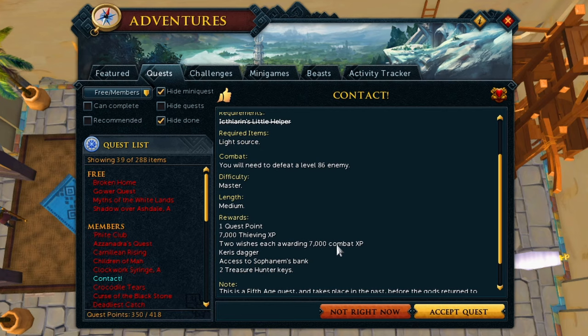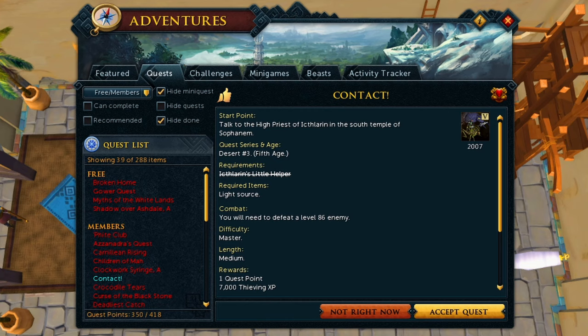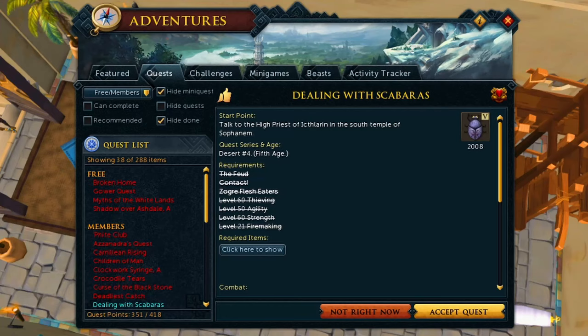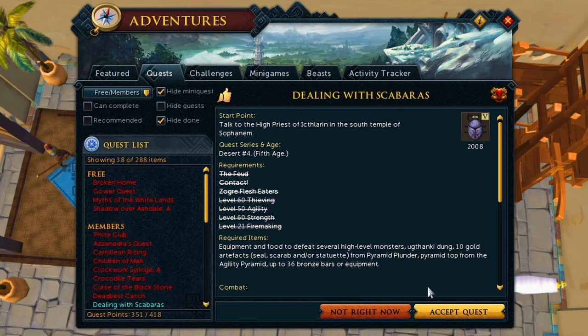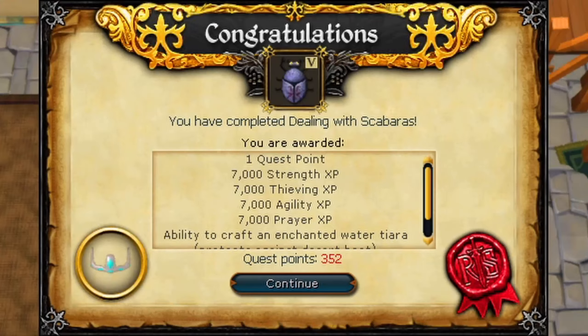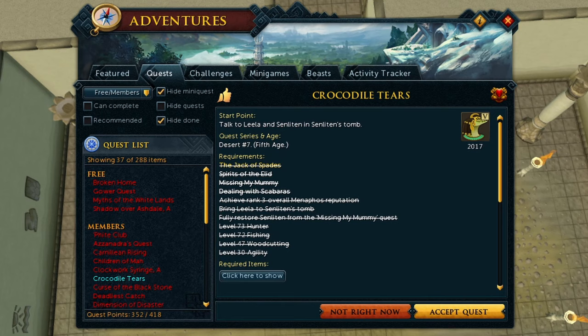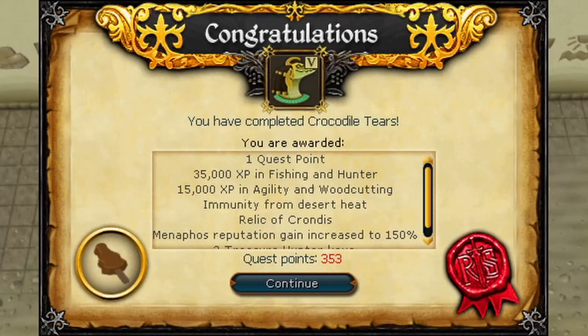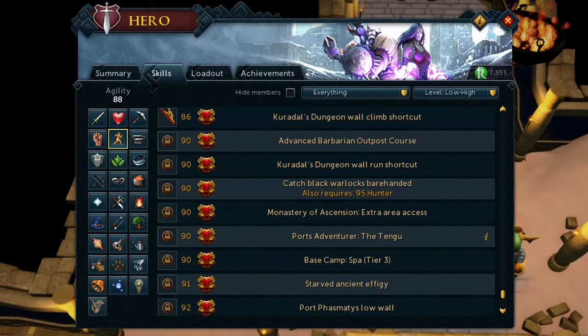It's so weird doing these quests at such a high level. I usually do them at around level 50. This time I just kept putting it off. We did it now though, and we have access to a bank in Sophanem. Then we move on to Dealing with Scabaras - another easy quest I always do very early, because it gives decent XP in several skills. The XP it gives us now is quite insignificant at our level. But we can make an Enchanted Water Tiara so we don't need water skins in the desert. The boss fight wasn't too bad. We now have Immunity from the Desert Heat, which made the Enchanted Water Tiara completely useless.